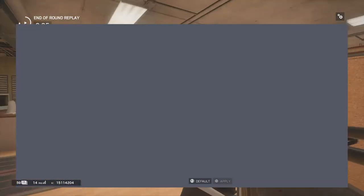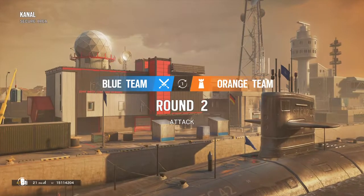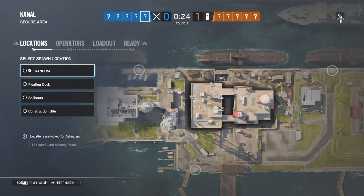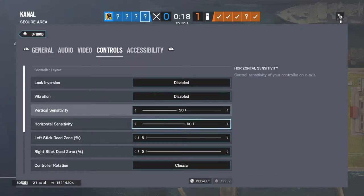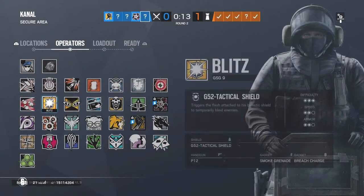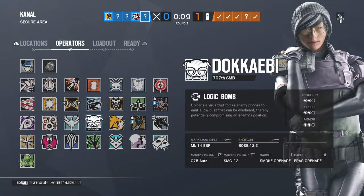Put your sensitivity to at least 40-40. Nah, I'm chilling — I have two kills. Put it on like 35-35. How do I do that? Go to options, L1, controls. Vertical sensitivity and horizontal — what is that? 35-35. They were like 15. Yeah, at least 35-35.